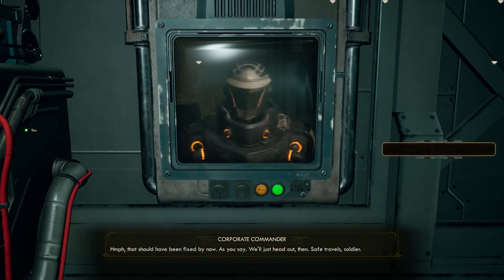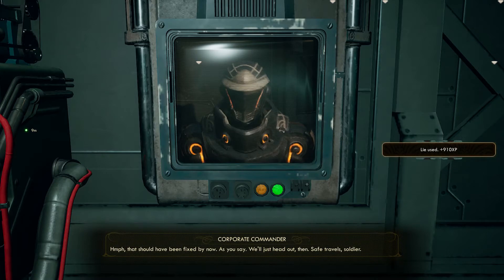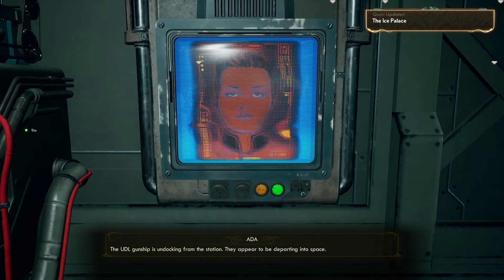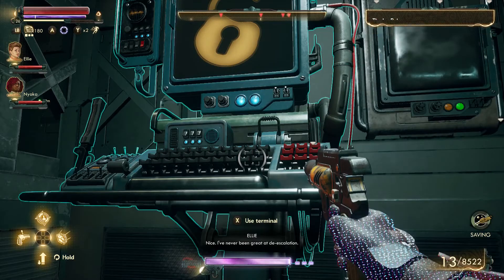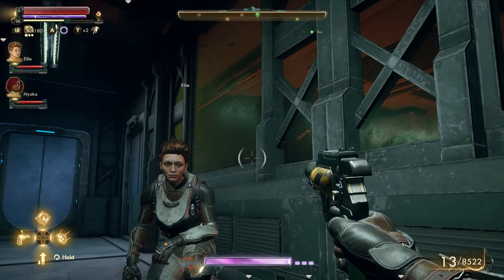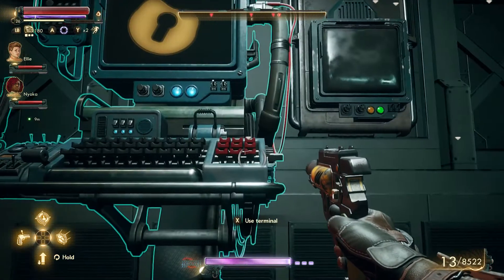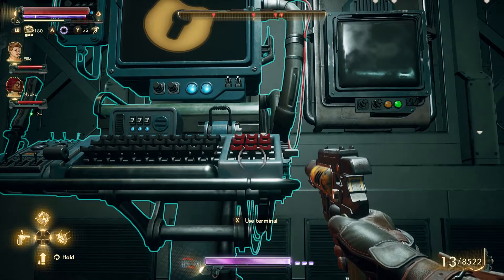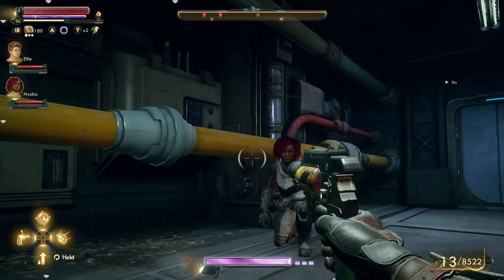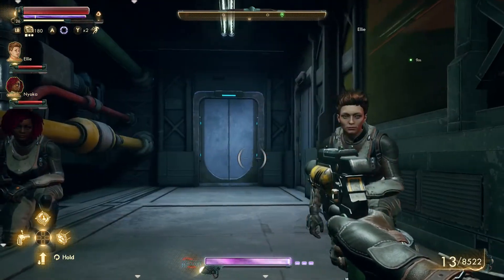We hate to leave this location undefended after a close call with outlaws. That should have been fixed by now. As you say, we'll just head out back. Safe travel. The UDL gunship is undocking from the station — they appear to be departing into space. Nice. I've never been great at de-escalation. I guess the combat would have been fun if I hadn't had the speech skills. Getting out of combat is always good.